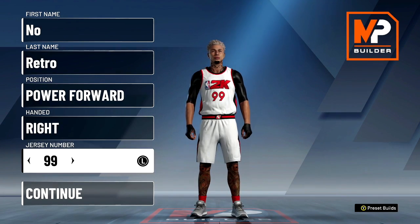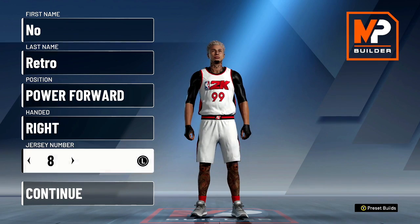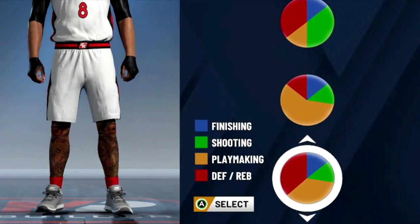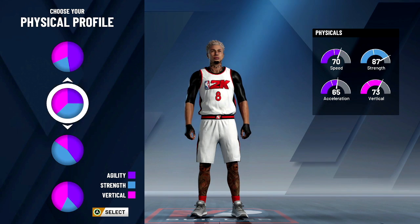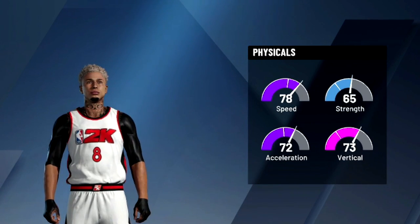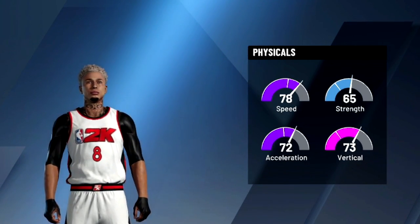We're going to go power forward, right hand it, and put number eight. Go down to the playmaking and defending pie chart. For the physical profile, I would suggest going with speed and vertical just because you get like a plus 10 to your vertical, plus 9 to your vertical, and it only takes away like three of your speed.